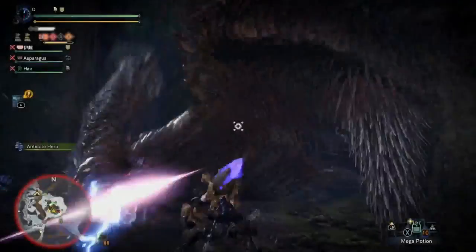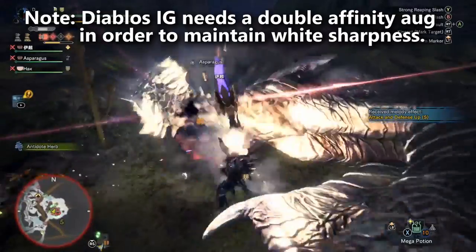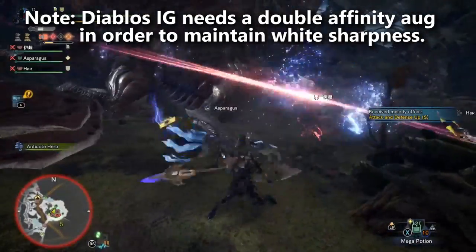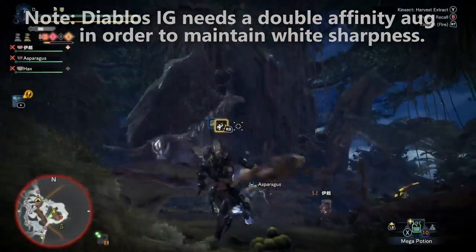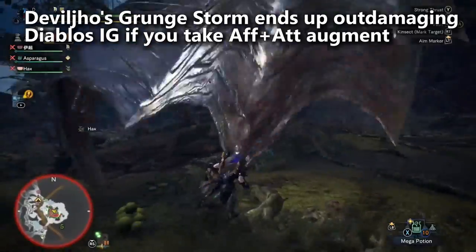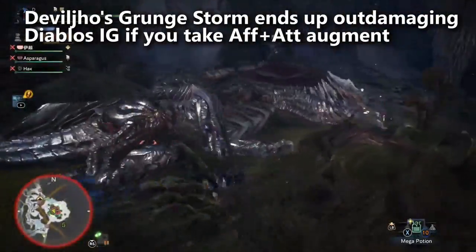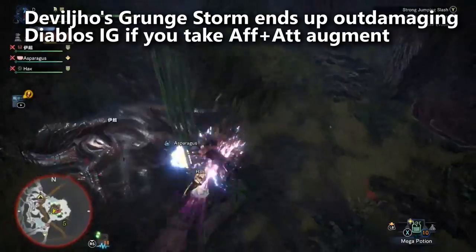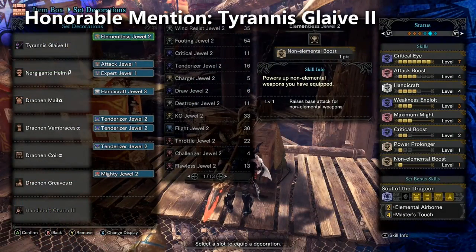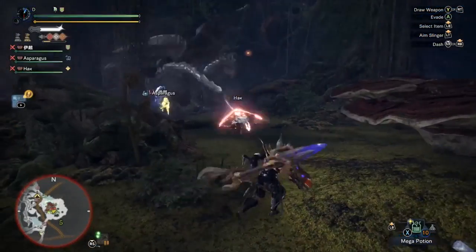Then there's the Diablos insect glaive, which comes very close to the strongest raw option. However, it has problems maintaining white sharpness without a double affinity augmentation, meaning you give up the health regen augmentation. When comparing it to the Devil's Glaive (Grunge Storm), the Devil Joe insect glaive can run one affinity plus one attack augmentation. Testing showed Diablos winning on heavy attacks by a small margin, but on the light attacks — which are the fast attacks — Devil Joe outperformed it thanks to dragon elemental damage. Most of the optimal in-place combo consists of light attacks: Y, Y, Y, B — so there's just one heavy attack at the end.